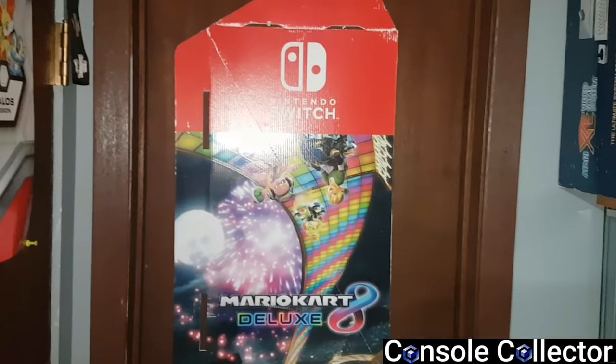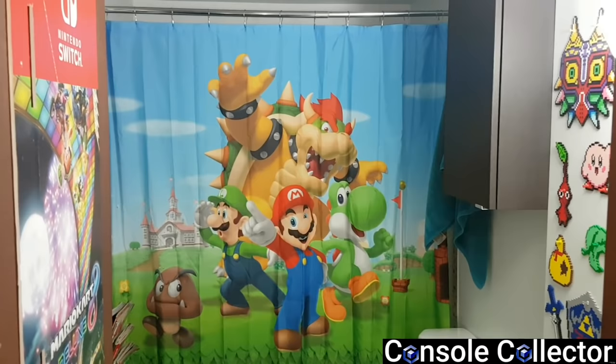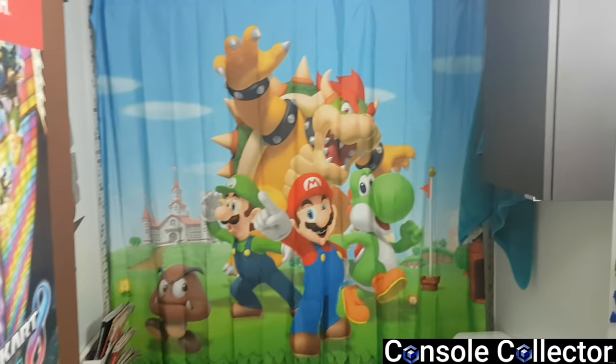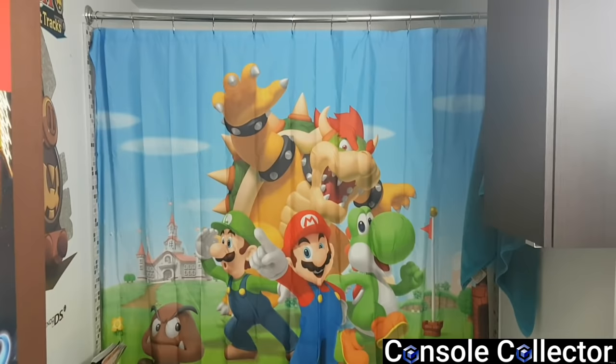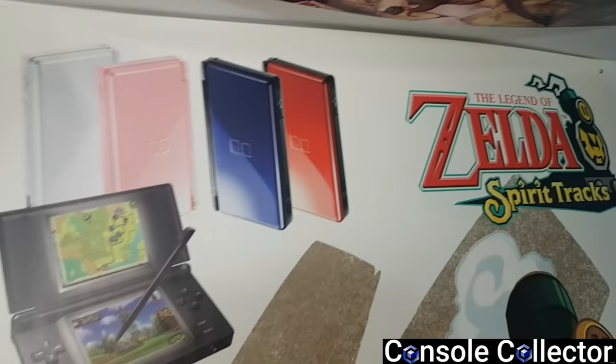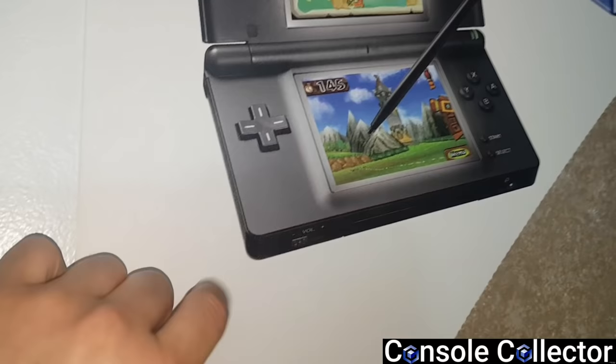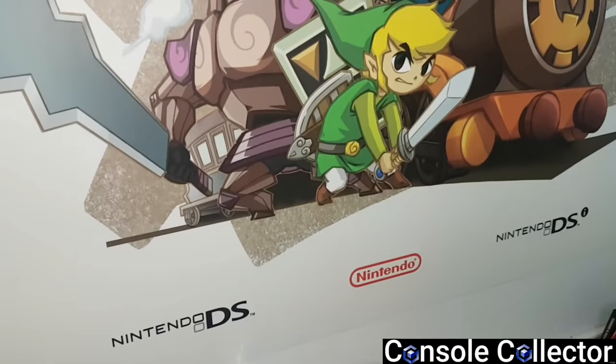As we head in, we take a quick left and you see this door. On this door we have a Mario Kart 8 Deluxe in-store promo sign. Behind this door is the Game Room Washroom — yes, this game room has its own washroom, which is absolutely amazing. You can just take a break from your game, come in, do your business, and get back to the action. The first thing you notice is obviously the Super Mario Bros. shower curtain with Bowser on it, which was really fitting. Looking to the left is this 4-foot in-store Zelda Spirit Tracks DS promo sign. This thing is massive but sure is cool, and it's made of some kind of plastic material so it won't get damaged or warped in the washroom.